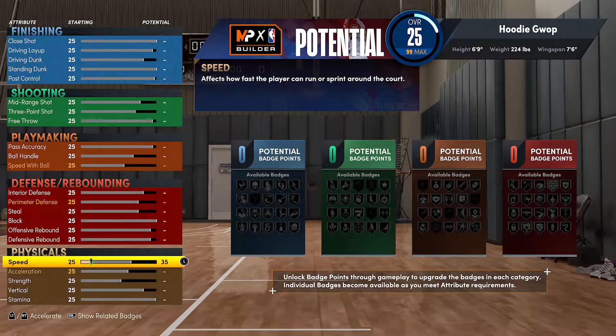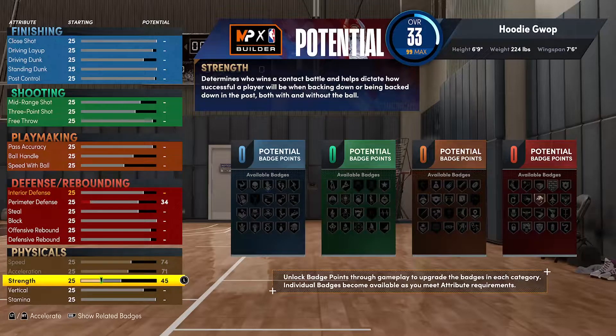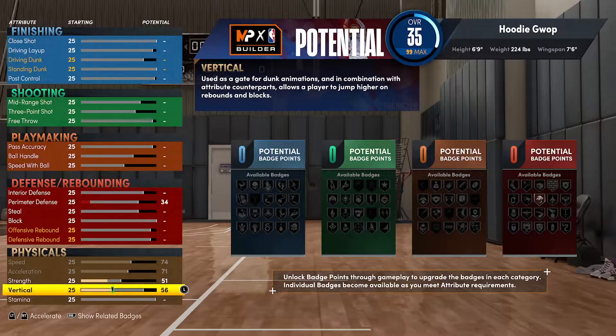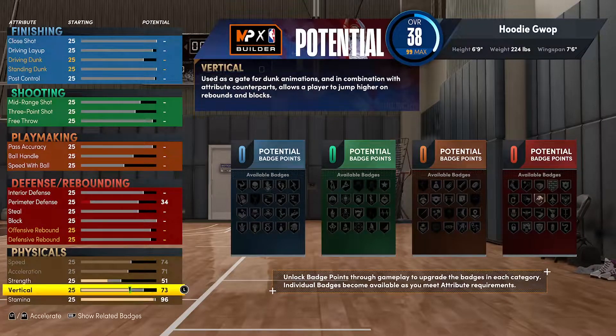Starting with the physicals: I went max speed — that's 74, or 78 with your boost if you get four stars — and 75 speed, which is pretty solid for a four that can honestly play from the three to the five. Strength I went 51 because strength only matters so much, and I learned today that even if somebody is working you down low in the paint, as long as you know what you're doing on defense, you'll be alright. 75 for the vertical and 96 for the stamina.